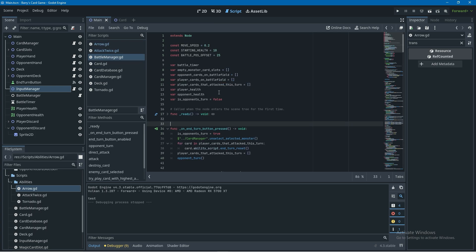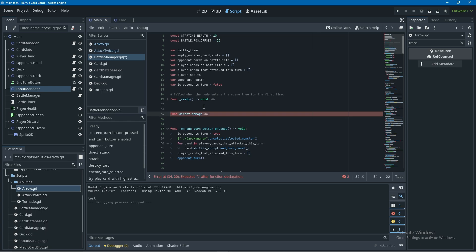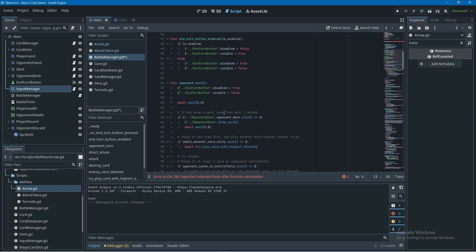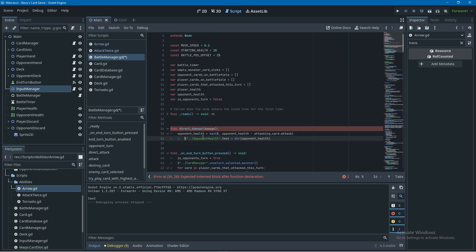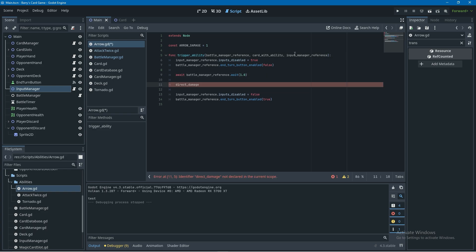To deal damage to the opponent I'm going to create the function in the battle manager, because we can't access the opponent health rich text label node directly from the arrow script. We'll create a new function called direct damage that takes in a damage parameter. Scrolling down, we'll find the existing code where we've dealt damage to the opponent's health, copy those lines into the direct damage function, and replace the attacking card's attack value with our damage parameter. Then in the arrow script, after waiting one second, we'll call that function from the battle manager passing in the arrow damage constant.